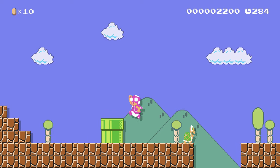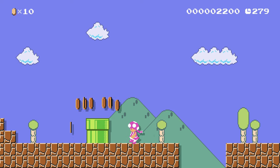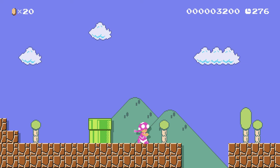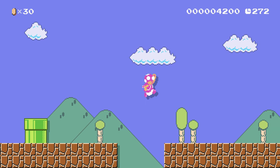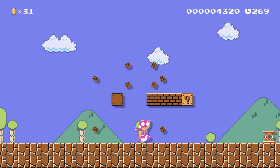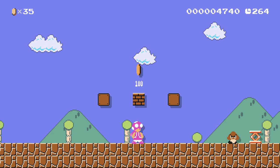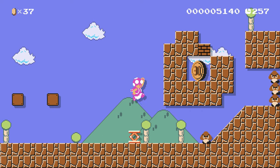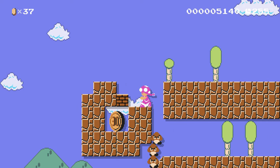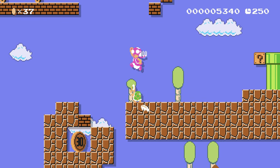Oh, there's coins coming out of this pipe! Shiny yet deadly coins. We keep going this way. Some more blocks we can hit with our head — actually, if you watch closely when they jump, they put a fist up, so they're punching the blocks from below. But it's funnier to say they're hitting the blocks with their head, so I'm gonna keep doing that. We can get to that 30 coin there if we smash this with a turtle shell, which is probably why there's a turtle over here.